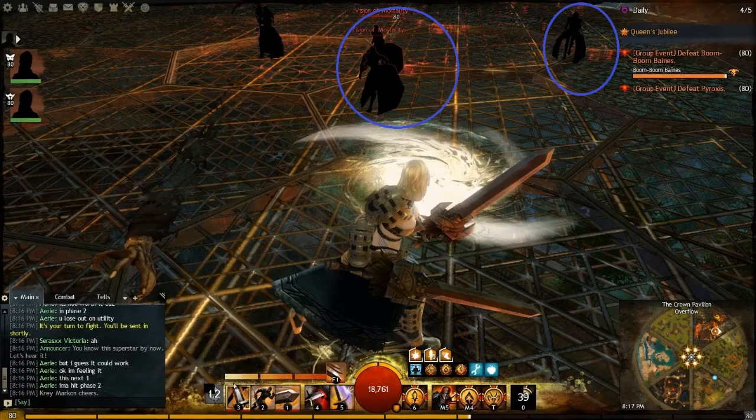Visions of mortality will spawn periodically throughout the fight. The visions themselves will instantly down you if they hit you, so make sure you don't let them touch you. They seem to be fixed in moving towards you, which helps you in guiding them into the pools. You have to kite them over the pools of blazing light to get the orbs of blazing light, otherwise you won't be able to bring down Liadri's shield.